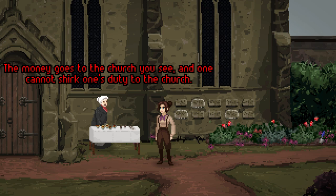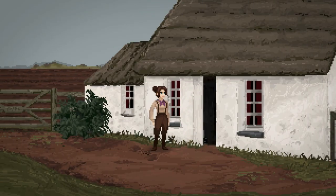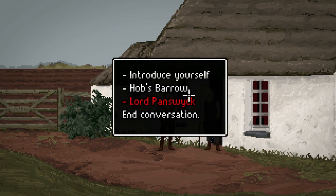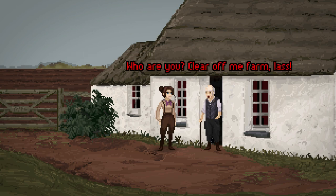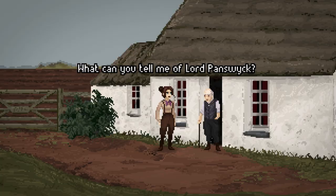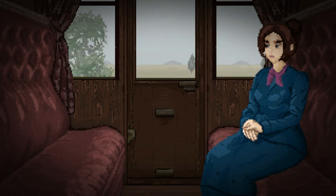This game is brilliant — in capital letters. The plot revolves around Thomasina Bateman, a barrow digger travelling up to the moors from London to uncover a barrow, thanks to an invitation by one Leonard Shoulder. A taste of the local reception: 'I understand Hobbs Barrow is located on your land.' 'Who are you? Clear off from me farm, lass. This is private land.'